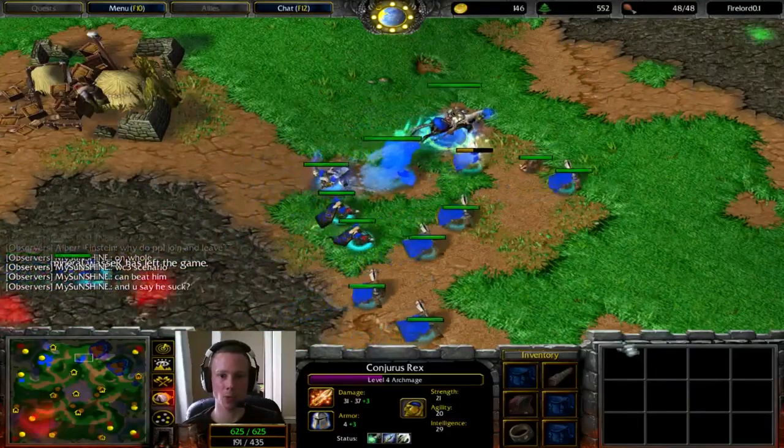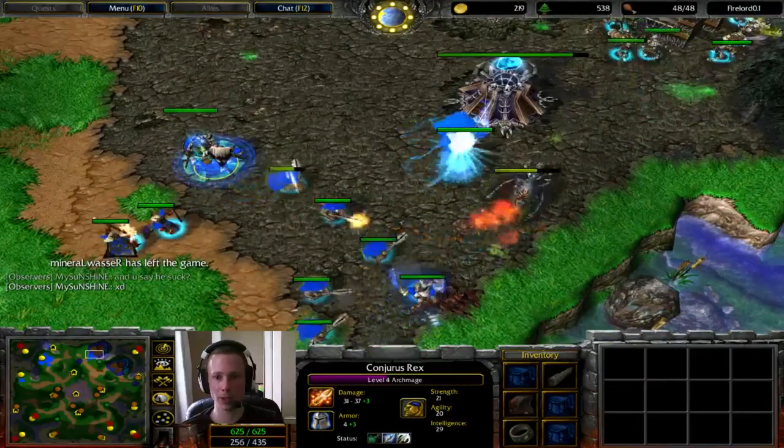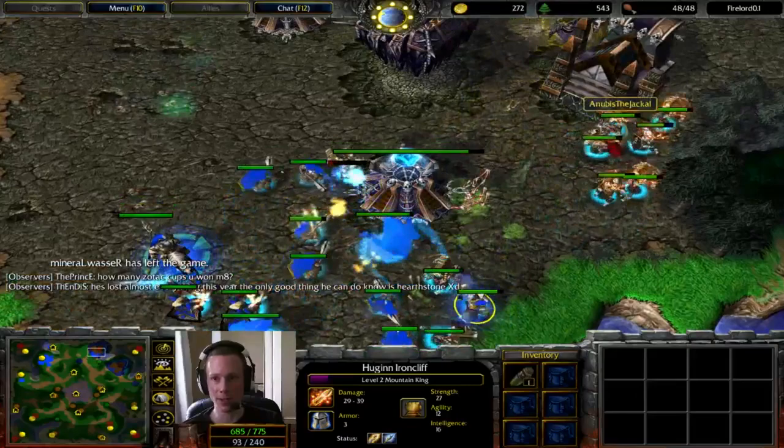Although this is a nasty army here — 48 food for Firelord, 40 food for Anubis. This is a much more reasonable army — these are Riflemen, slightly upgraded, and there's a Priest behind it. Double Hero, of course. Level 4 Archmage, so he's going to be packing a level 2 Brilliance aura at least, and he's got Alleria's accuracy, so that's an extra plus 2 damage for all the Riflemen.